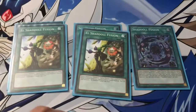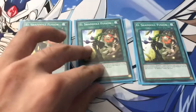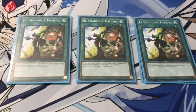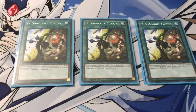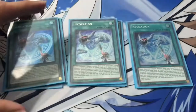Triple copies of El Shadal Fusion. El Shadal Fusion is basically a quick-play spell, so you can actually activate this during your opponent's turn. And if you have at least two Dark Monsters on the field, you can easily go into El Shadal Winda with this card. Three copies of Invocation — Invocation is the best fusion spell card in this deck.